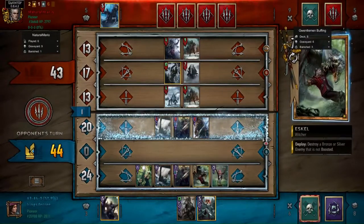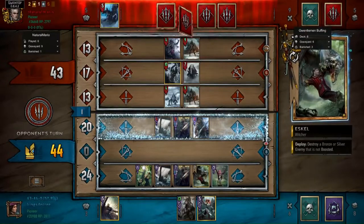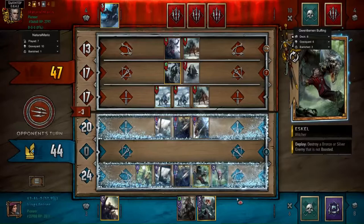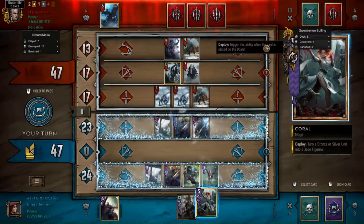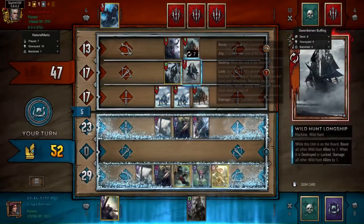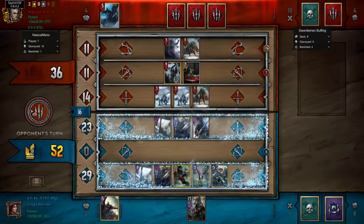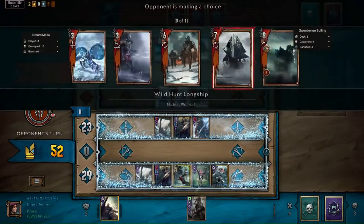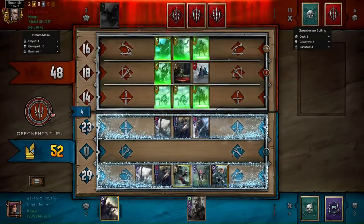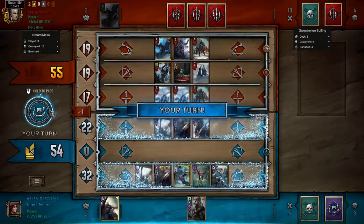What really annoys me is that your combos can be completely shut down through things like movement — not even destroying the unit, but simply moving it to a different row or putting something in front of it. That's enough to shut down your two-card combo, and those two cards are not very valuable bronzes on their own. You don't want to just play them for their base worth; you need to get at least three turns off before they're actually good.